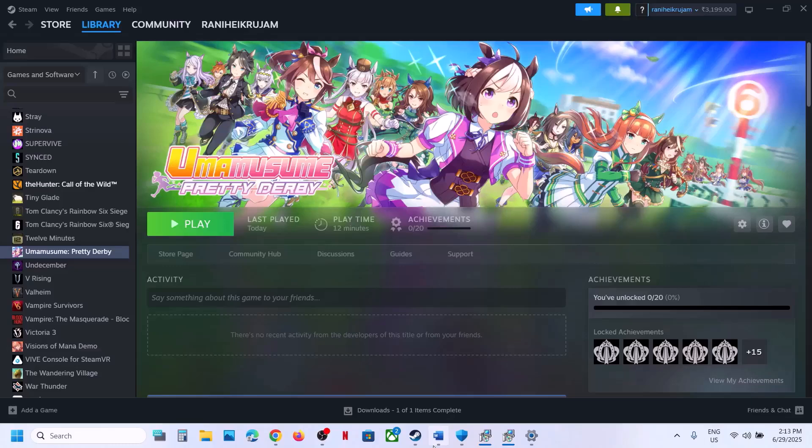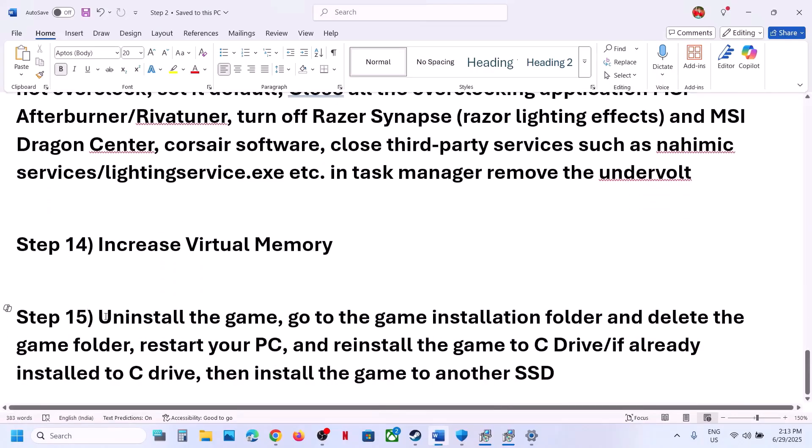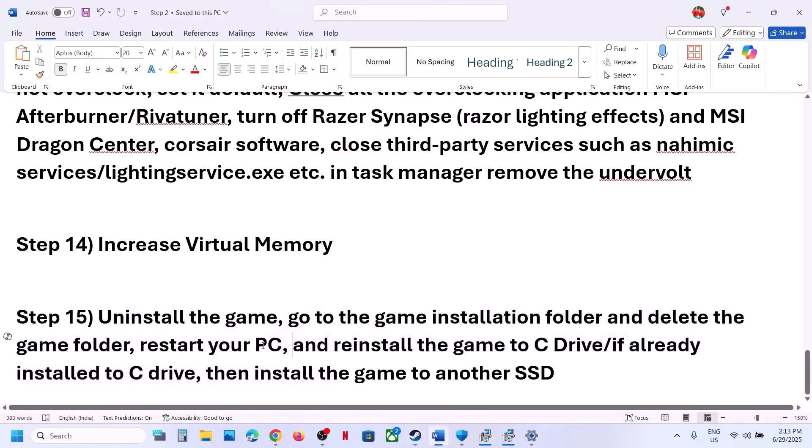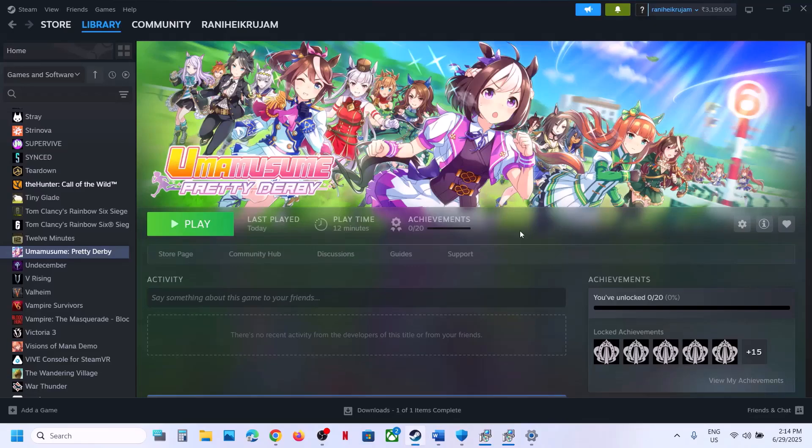The last step is to uninstall and reinstall the game to a different drive. Right-click the game in Steam, select Manage, click Uninstall. After uninstalling, go to the game installation folder and delete the game folder. Restart your computer, then reinstall the game. If it was on D, E, or an external drive, try installing it to the C drive. If it was already on C drive, try installing it to another SSD and check.